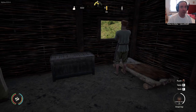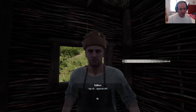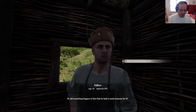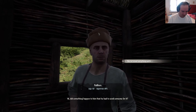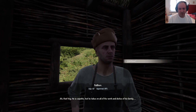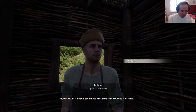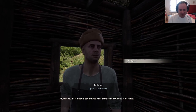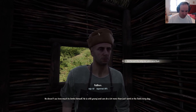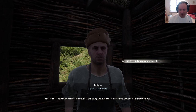And then I can finally record Half-Life Alyx. Falibor, hey! Hi! Alvin sent me to pick up the hoe he ordered. Did something happen to him that he had to send someone for it? No, he's just very busy with work. Oh, that boy — he's capable but he takes on all the work and duties of his family. He doesn't see how much he limits himself. He's so young and can do a lot more than just work in the field every day. So I'm not the only one who sees that.